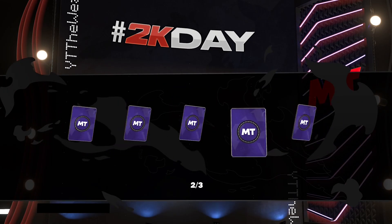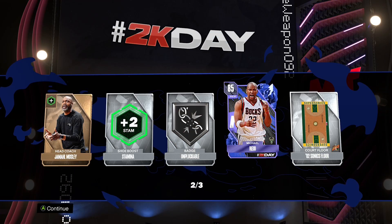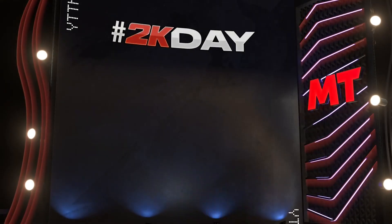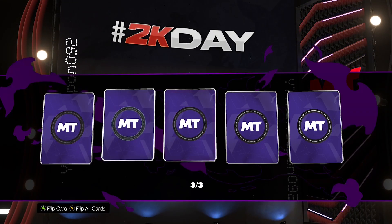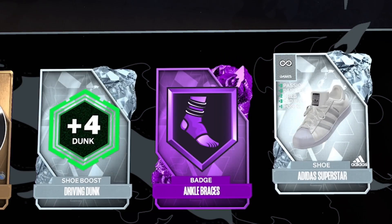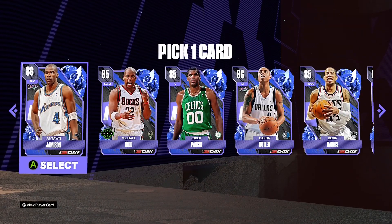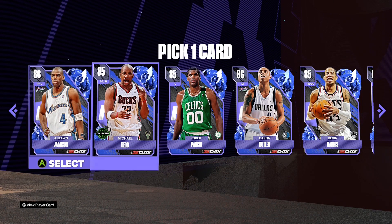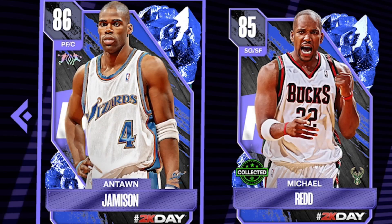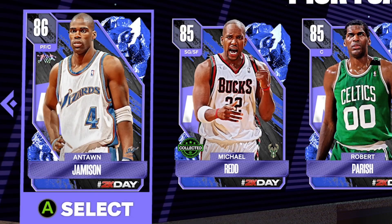Here we go, let's see if we get anyone good. We get Michael Redd - yeah, that's not too bad, I'll take it. Next pack opening, we get a diamond. I believe that's the Hall of Fame badge - yeah, it's the Hall of Fame badge. The shoe boosts are very very specific. We also get one card now - I'm gonna get Antoine Jamieson because he is the highest rated overall and he has a duo as well, which would help. So does Carlin Butler, but I'm gonna go with Antoine Jamieson.